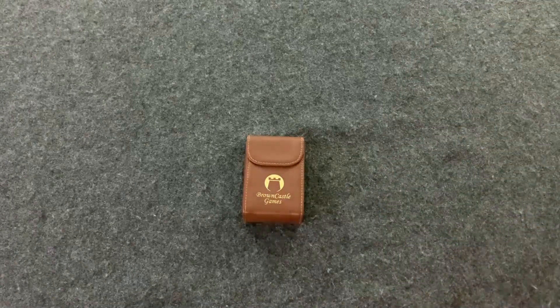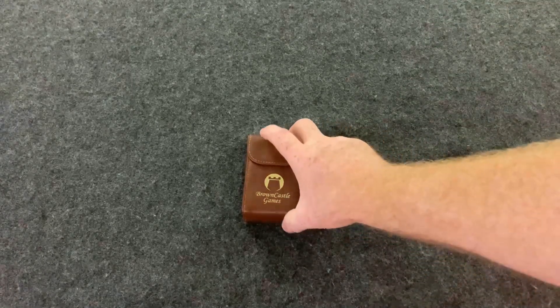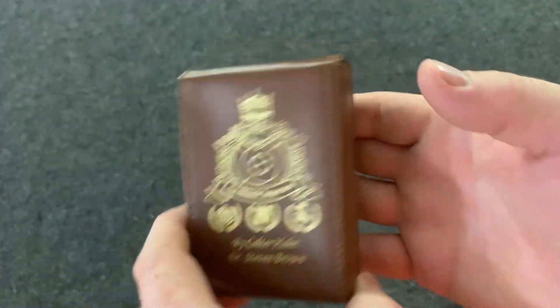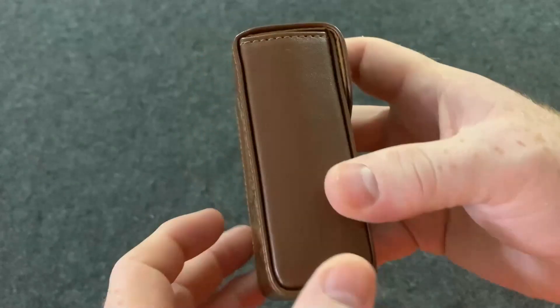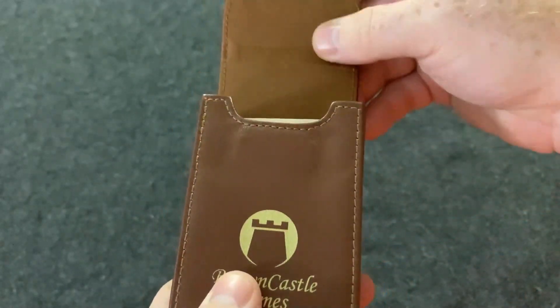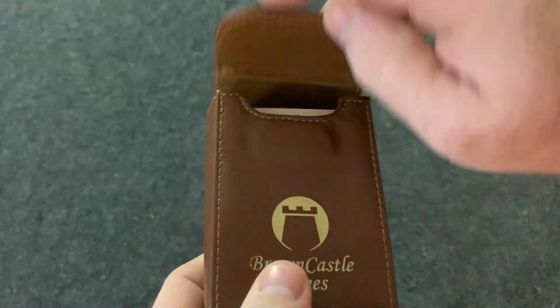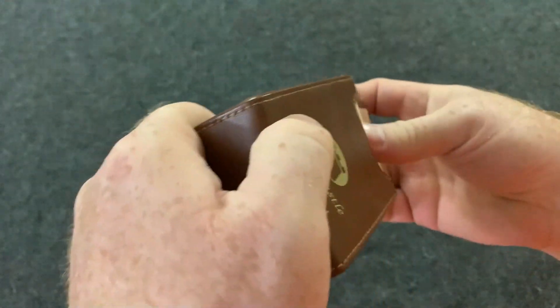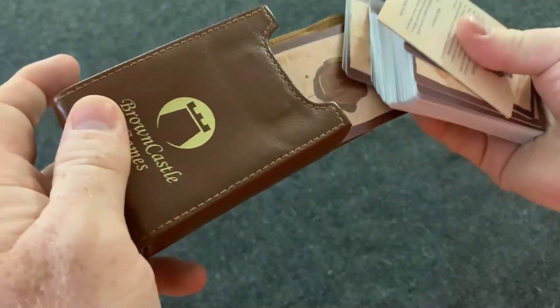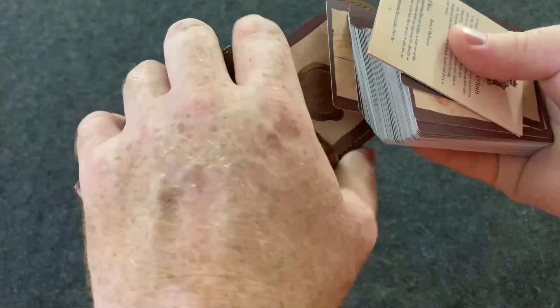So we're going to look at Crokinole Imperium, which is going to be Imperium meaning Empire, and I just want to show off this case. It's amazing. I really, really love this case that the game comes with and it actually has this magnetic clip right here so it closes nice and neat. And in this game, you're going to have three different decks of cards that you can use to play during the game.